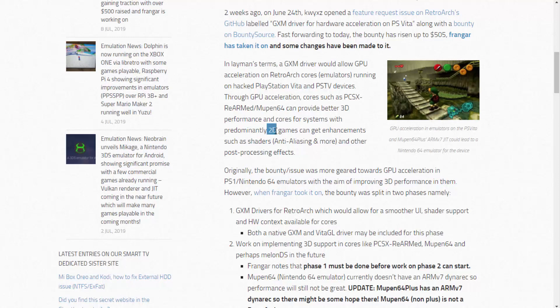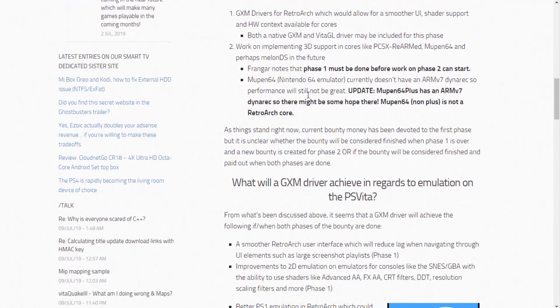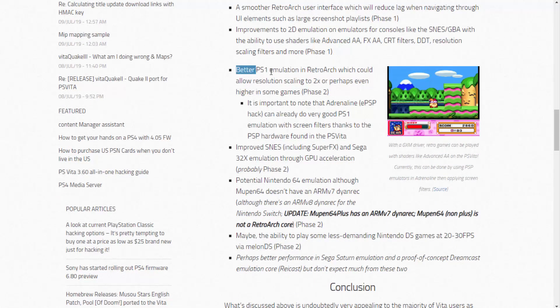This is going to work on a lot of different emulators. For 2D games — basically SNES and Game Boy Advance — it allows a smoother UI and shader support. The article also talks about the MelonDS emulator for Nintendo DS games. So we're looking at improved PlayStation 1 games, Nintendo 64, and DS games — which currently run at like 5 fps or something. There's also mention of better SNES and Game Boy Advance support.